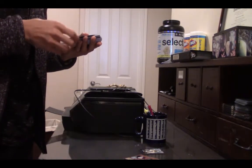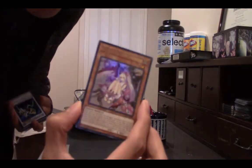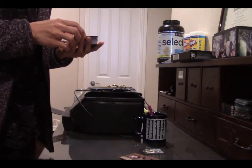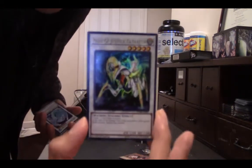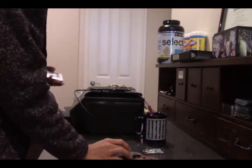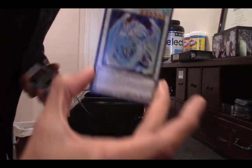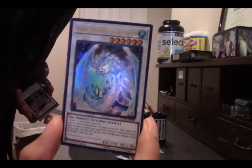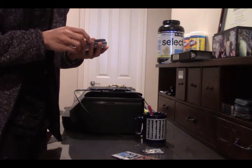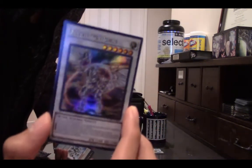It's like 20 to 30 bucks for this thing — I think it's a good deal. Red Blossoms from Underoot. All hollow, ultra rare. Alley of Justice Catastor — he looks like a pretty cool, strong character card. You can go on the Yu-Gi-Oh website and look these up. Brionac Dragon of the Ice Barrier — pretty sick, look at that tint. Metaphis Horus — he's got really nice holographic.